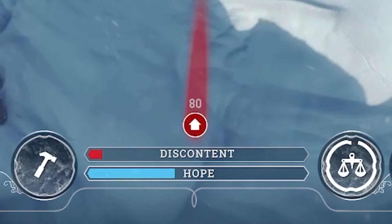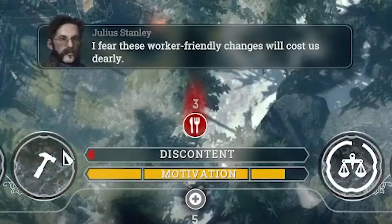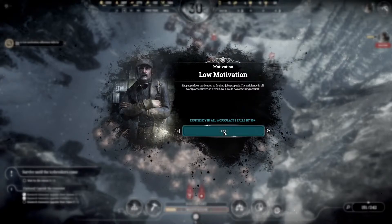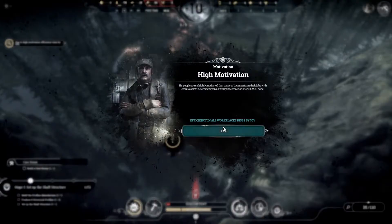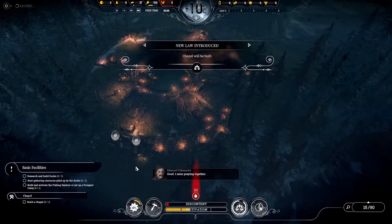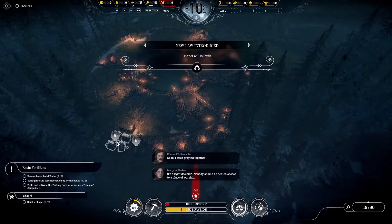This leads into the biggest change in this scenario compared to the base game. In the base game of Frostpunk, you have both hope and discontent as mechanics. But in The Last Autumn, hope is replaced by motivation. Motivation represents the willingness of your workers to work and complete the generator. What makes motivation different from hope is that your level of motivation has a large effect on your worksite. If your motivation is too low, all of your workplaces will incur a 30% efficiency penalty. And more importantly, if your motivation is high enough, all of them will gain a massive 30% efficiency bonus, making keeping motivation as high as possible extremely important.